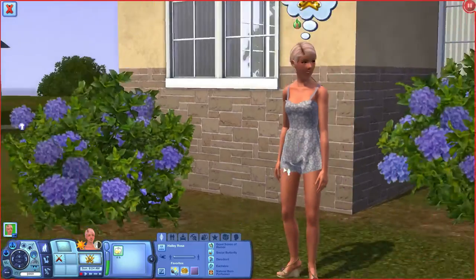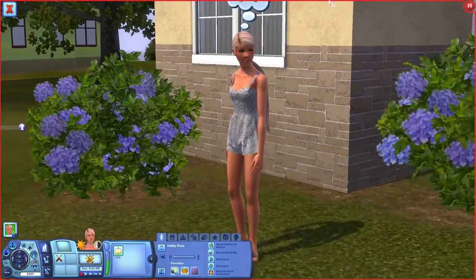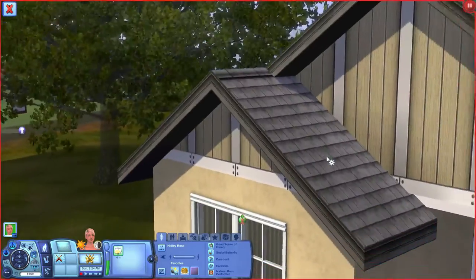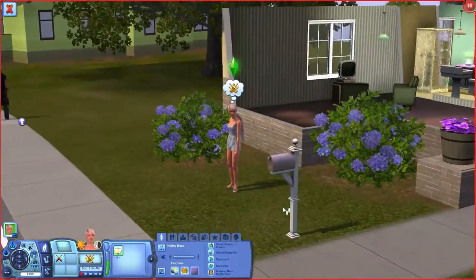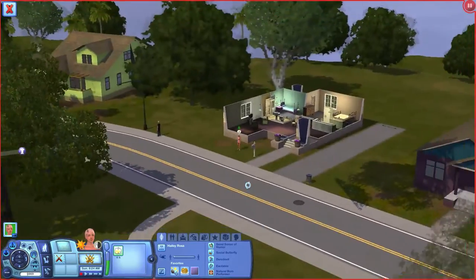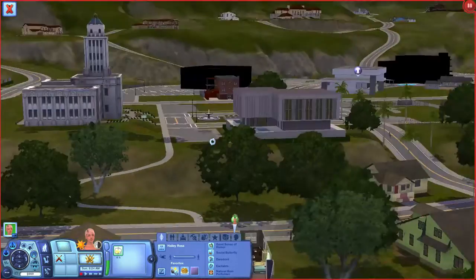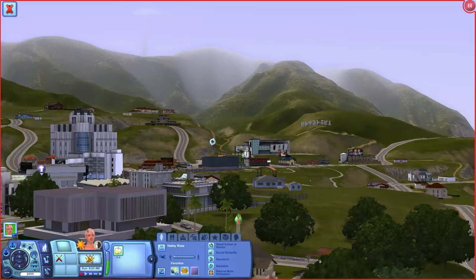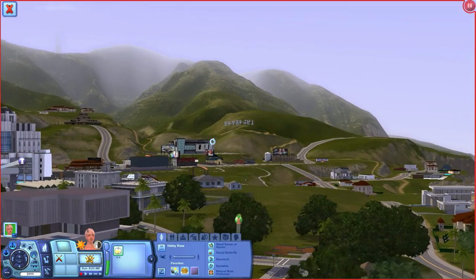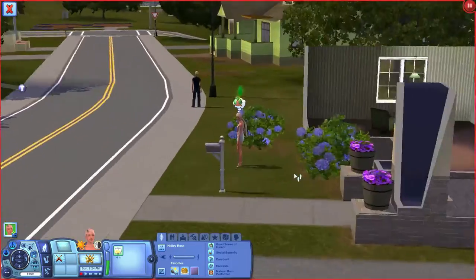I do like to build stories around my playthroughs, but I'm a new Let's Player and I'm a little shy, so bear with me. Since it is Showtime, I was debating whether to use a custom world or the EA world, and I did decide to use Starlight Shores. I'm not usually a fan of the EA worlds, but it's really nice, and I chose it because I don't play the EA worlds very much and wanted something new.